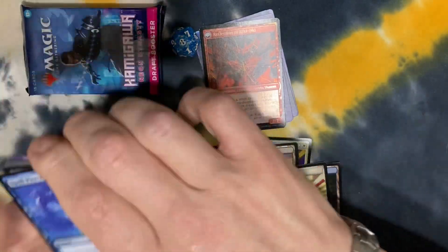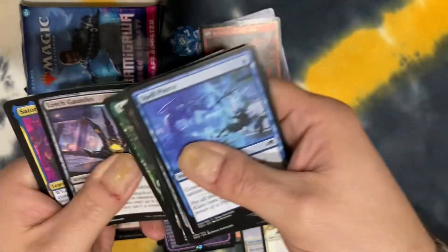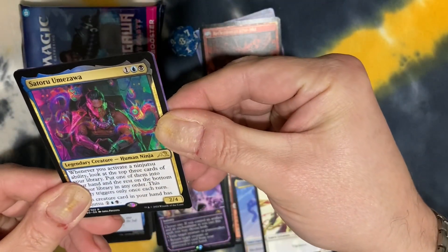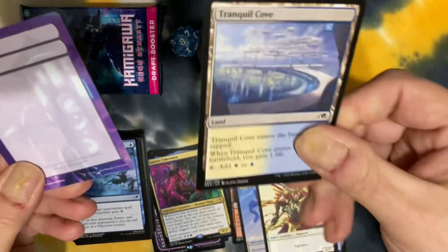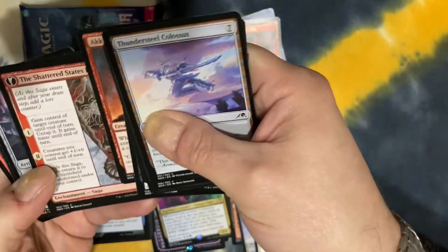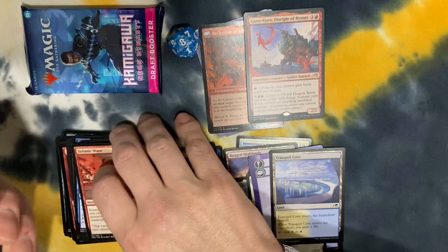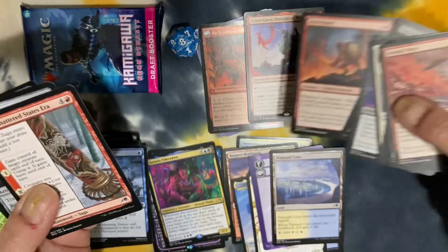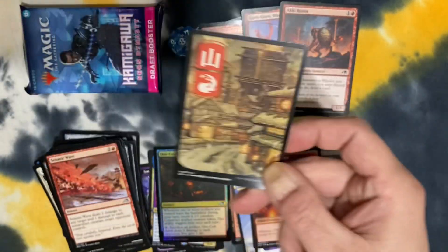So red-black — is that what we're going? Satori Umezawa, legendary creature, human ninja. Pack number three. Oh, Nether Goblin! So yeah, we're going red. Seismic Wave, Nether Goblin — we have no choice but to go goblin deck. And we got one of those super cool lands.